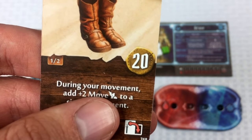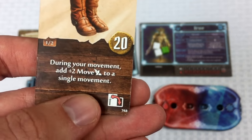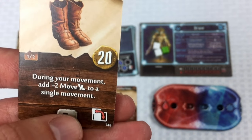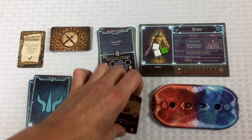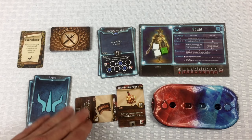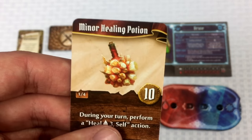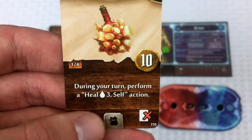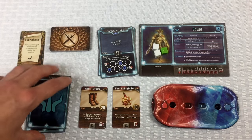The Boots of Striding can be exhausted during movement to add plus two move to a single movement action. That refreshes after a long rest. The Minor Healing Potion lets you perform a heal-three-self action during your turn, but you lose the card for the rest of the round when you use it.